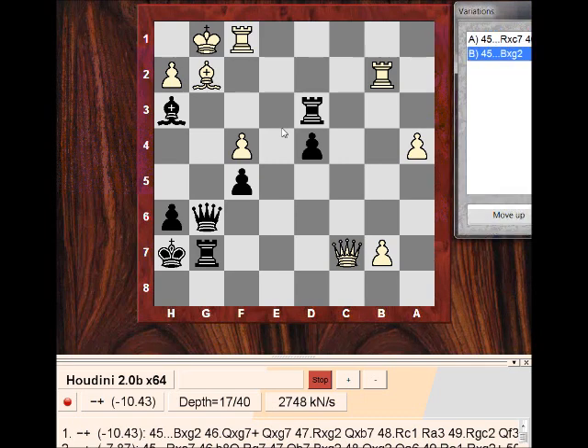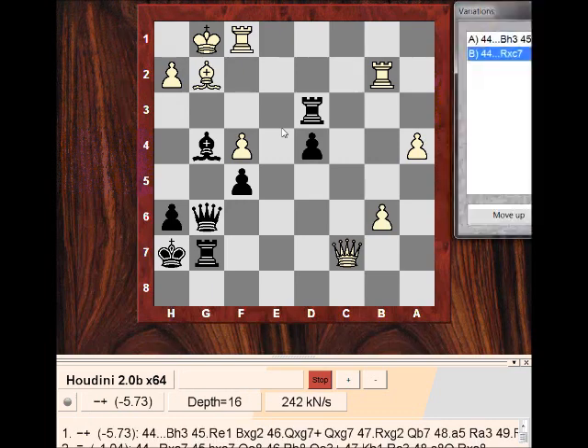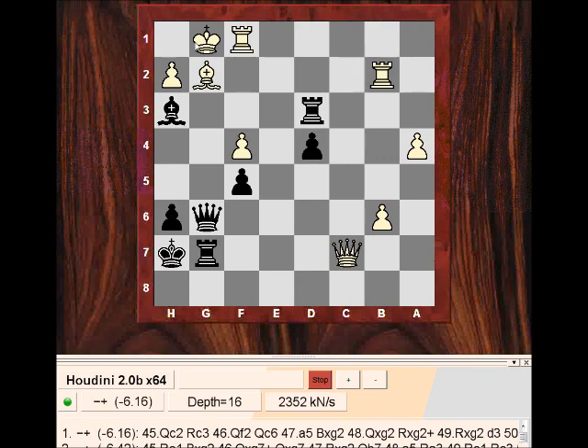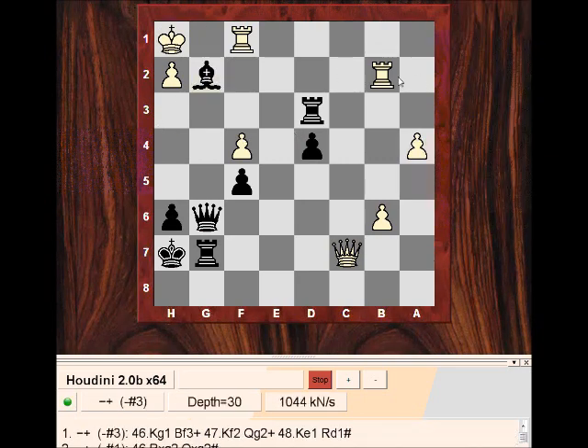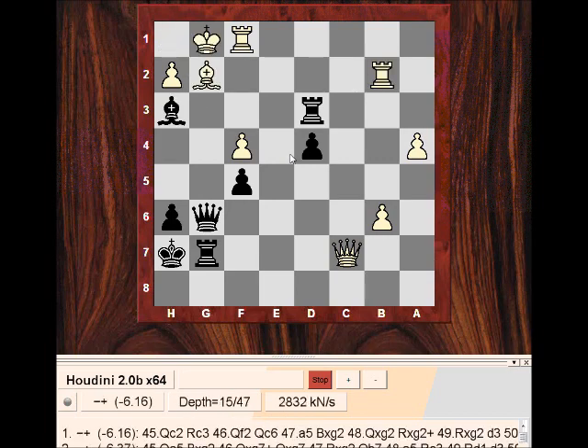So Bh3 — was there another line? Not particularly. Rxc7 is also winning for black, even Knight and Queen. So that was clearly winning — Bh3. It seems easy to say with a super power engine. What can he do about this? Say Kh1, just take — the idea is deflecting, and this is just mating. So that's fairly clear cut.